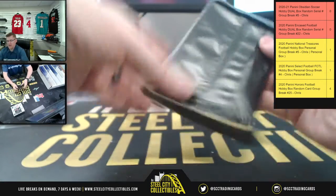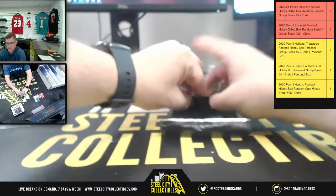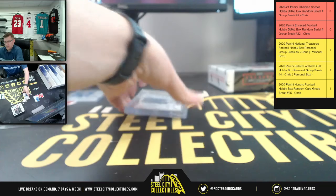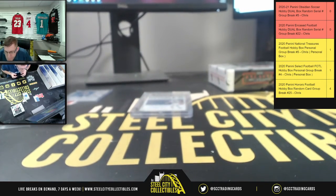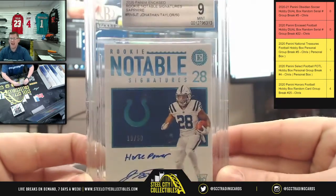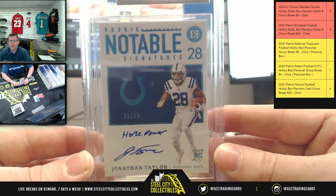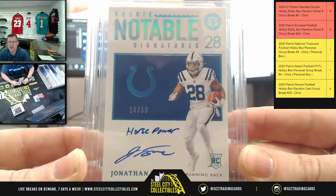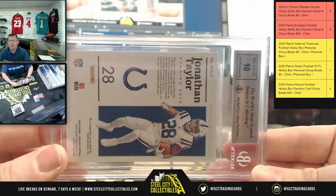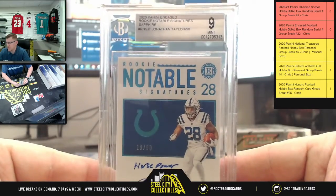Now let's see what's in our first Encased pack of the break. Michael, you're gonna get the Sapphire Rookie Notable Signatures Nine Mint with the Horsepower — Jonathan Taylor, 19 of 59, for Michael. A ten on the auto — the Horsepower, 19 of 50, Jonathan Taylor.